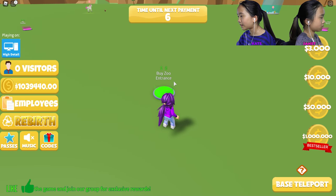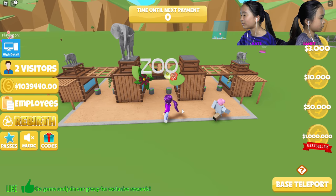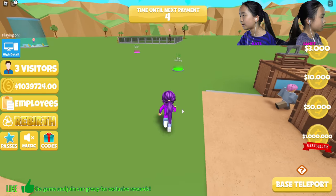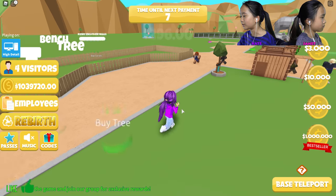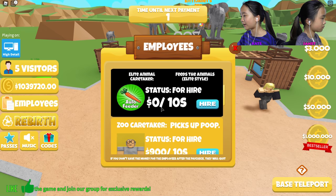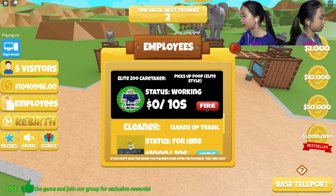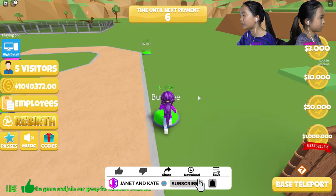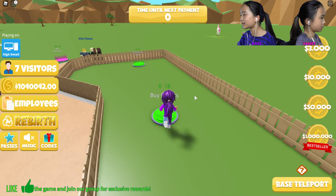Let's get started by buying the zoo entrance area for zero dollars. Everything builds so cool and slow. I'm just gonna run through and buy everything real quick — walkways, bunny enclosure. For employees, I'm gonna hire the elite animal caretaker for free, the elite zoo keeper, and the elite cleaner. Now I'm gonna continue buying all the decoration and things; let's get the bunny habitat first.